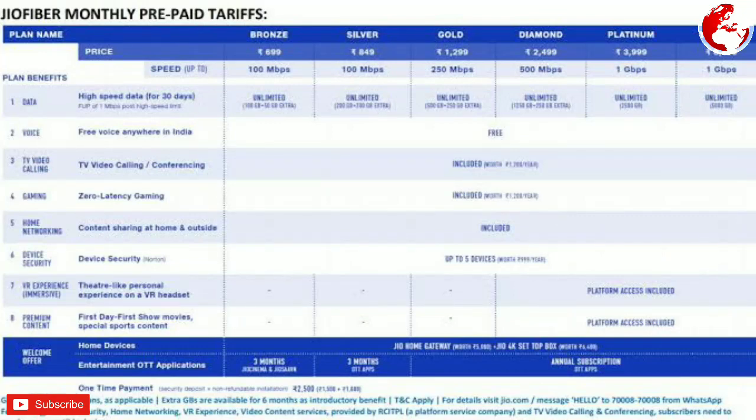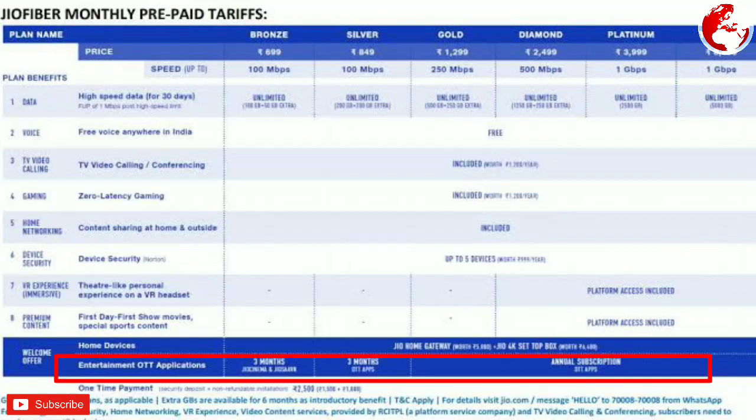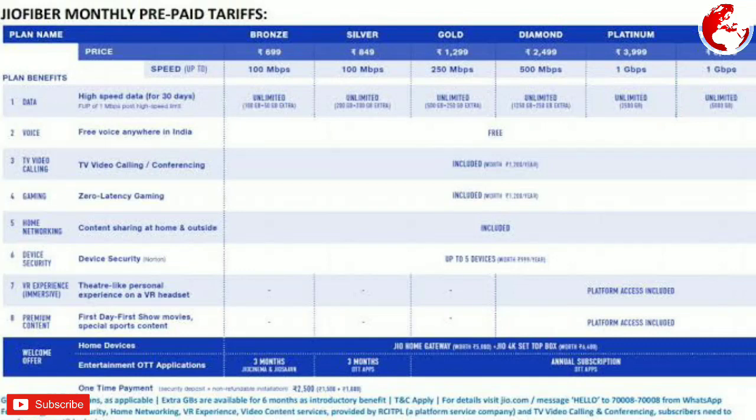There is a welcome offer for entertainment OTT applications including subscription apps like Jio Saavn, Jio Cinema, and other OTT applications, as well as Jio apps and Jio Cloud. With the Bronze plan, you get 3 months subscription. With the Silver plan, you also get 3 months subscription. With the Gold plan, you get an annual subscription.